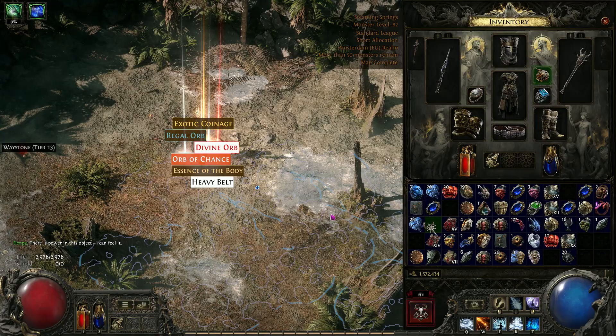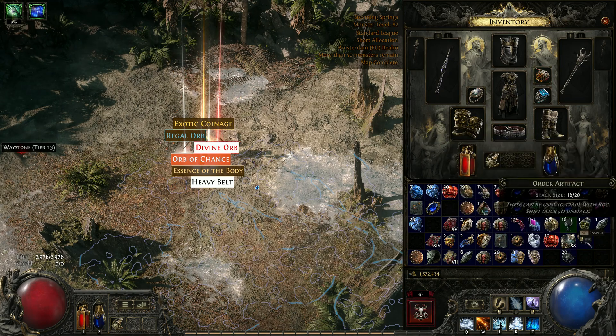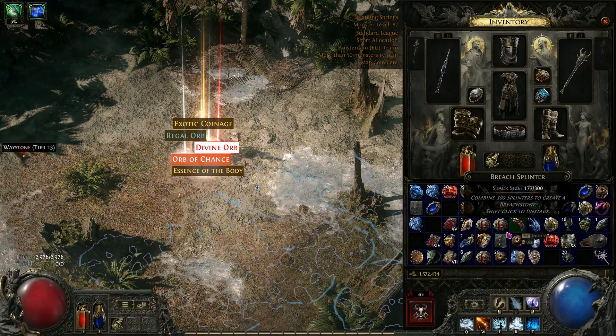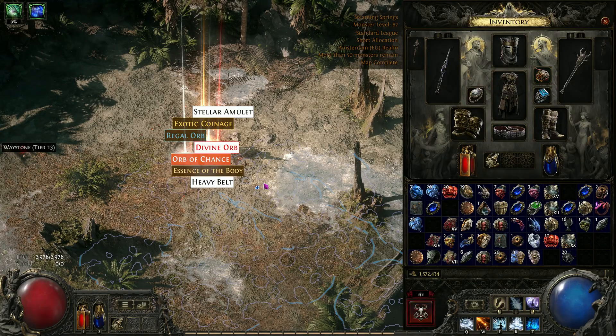I have the heavy belts and the stellar amulets because they are super expensive orb of chance bases. They are like 5-10 exalts each, but you do want to try your luck with some orb of chance on them.